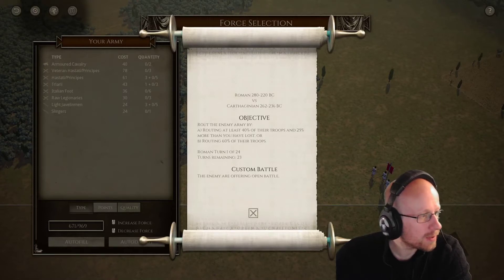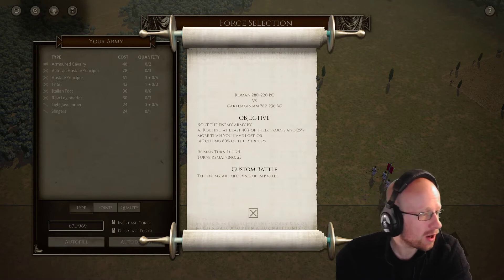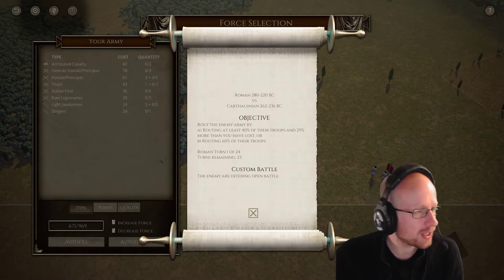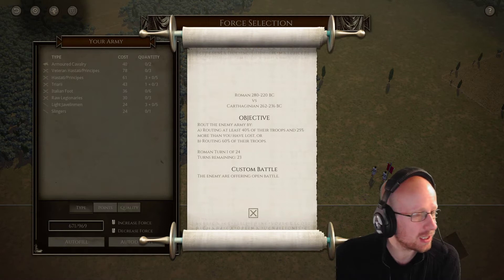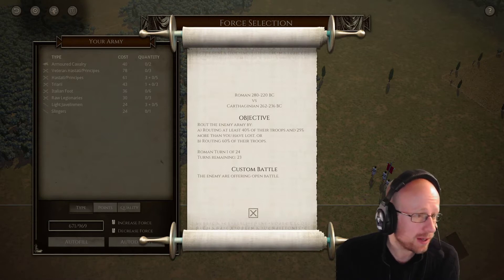Hello everybody and welcome to this next Field of Glory 2 tournament: the Rise of Carthage. We're looking at the two factions in round three of the tournament — this is the First Punic War setup between the Romans and Carthaginians. The Carthaginian list is 262 to 236 and the Roman is 220 to 280.